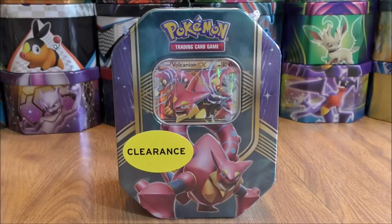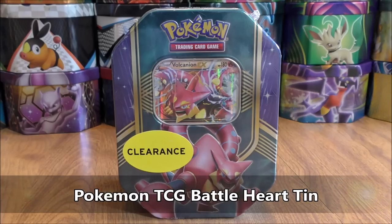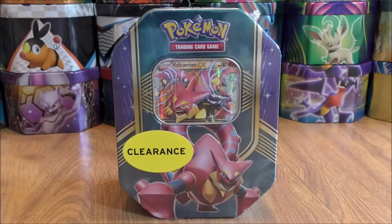Hey YouTube, this is Primetime Pokemon. In this video, I'll be opening up a Pokemon TCG Battleheart tin. This one features Vulcanion EX. I did purchase this tin on clearance from Walmart for $12.98.